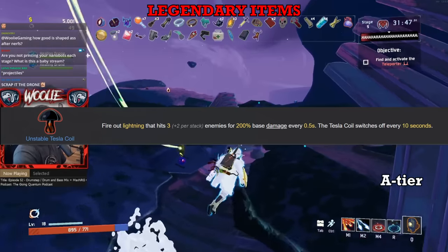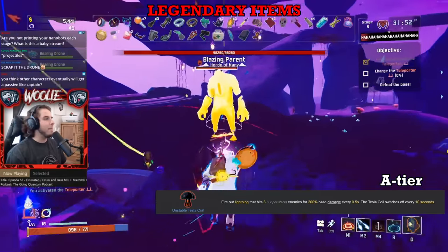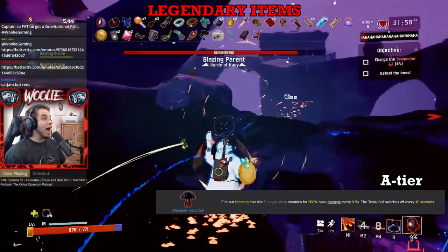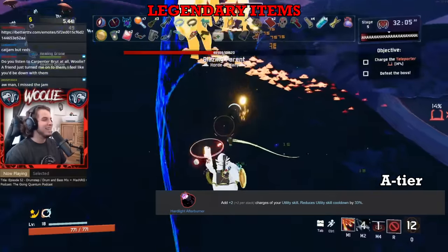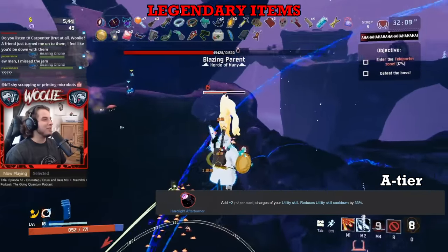Next, Unstable Tesla Coil. Once you get a Tesla, you never have to worry about small enemies again — Lesser Wisps, Lemurians, Imps, all of those guys are rendered obsolete immediately. It's also pretty good for general damage, but the main purpose is to keep your screen clear of lesser distractions and keep you focused on the big ones. Lastly, Hard Light Afterburner. On the Loader and Captain, it gets an S rank, but for everybody else, A tier is where the Hard Light belongs. For the majority of survivors, their utility ability is important for maneuvering around the map and dodging threats. For the Loader and Captain, basically their entire identity revolves around their utilities, and thus the item is more potent on them.